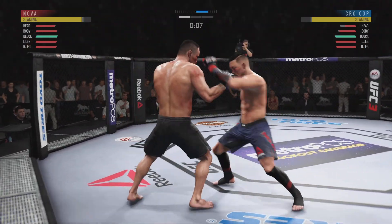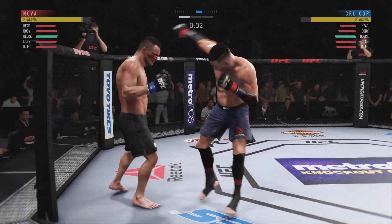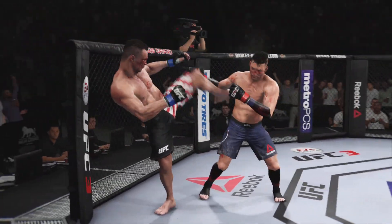Oh, right hand is there for him. Crocombe gets touched by that kick right to the body there, nicely done by the opponent. Oh, he landed a right hand. Round two straight ahead.